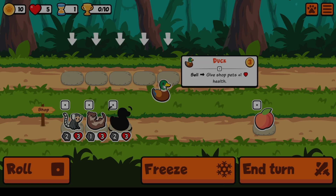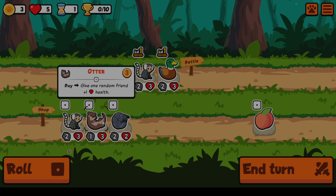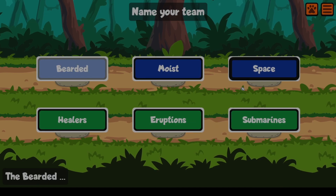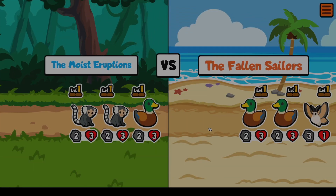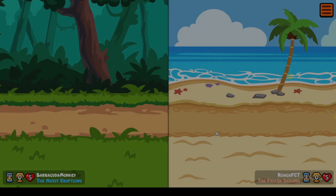Hey everybody, today I'm going for a never-ending Sabertooth summon build. The goal is to use the Emu to kick the Sabertooth board and give it some extra health, so it can summon more units. If our opponent's attack is too low, we can summon infinitely. Like the video if you enjoyed, subscribe down below, and leave a comment if there are other games you want me to try.